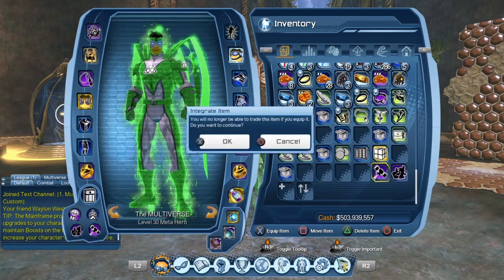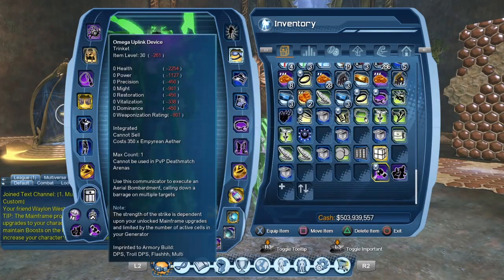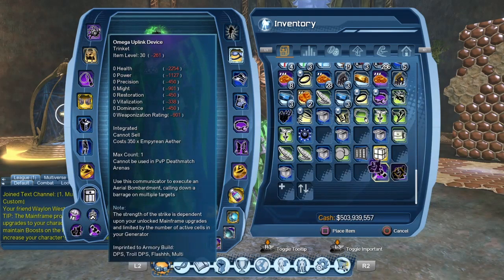On the first strike you try to equip it, you will get a message saying that you will no longer be able to trade it once you equip it. I got the orbital strike when we played the flashpoint mission yesterday — we played the event version of the missions. And for the henchmen, Nyx was kind enough to give them to me yesterday during the live stream as well.